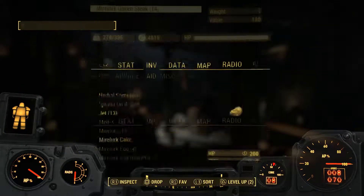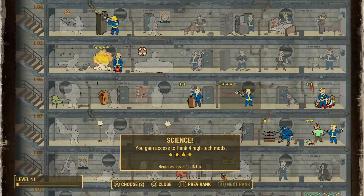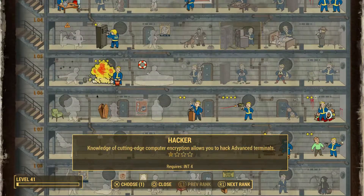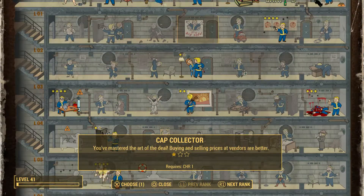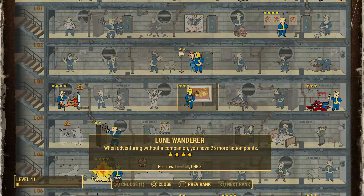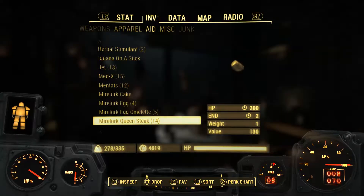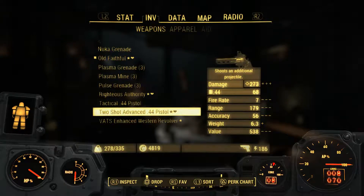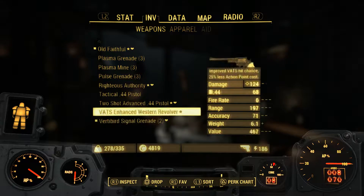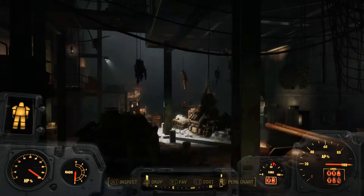Yes, level 41 - I can take Science 4 immediately. Let's do that, I definitely don't want to forget. That's definitely a priority. I saved another level up too - what am I going to use it for? Lone Wanderer Rank 3 used to be the final rank, but Far Harbor or Nuka World added Rank 4, which when adventuring without a companion does 25% more damage. That's just an instant buff to my damage. I have to take this. Basically an extra 25% damage now that I'm running around alone - I was going to be so much more powerful now.